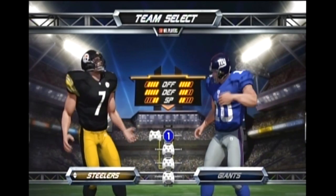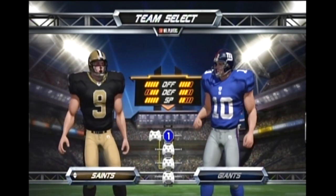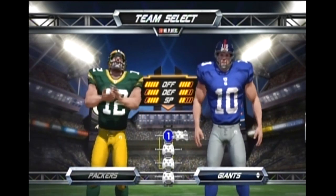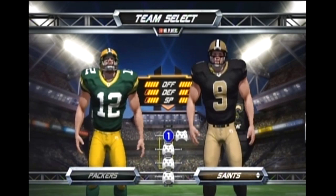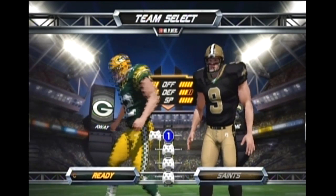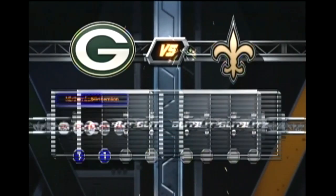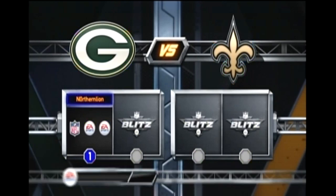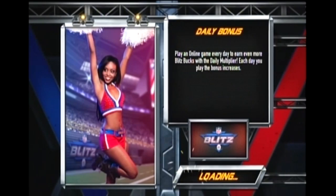NFL Blitz is obviously not a sim — I believe it's nine on nine or seven on seven. Let me just pick a team here. I'll go as the Packers and play against the Saints. Obviously some of the teams are locked here in this setup. And oh, one sec — it actually is the code screen, so you can re-enter codes. This is straight out of the arcade and N64 original, PS1 as well, where you can basically just enter codes by mashing the buttons as fast as you can and try to get something useful. I didn't get anything useful, though.